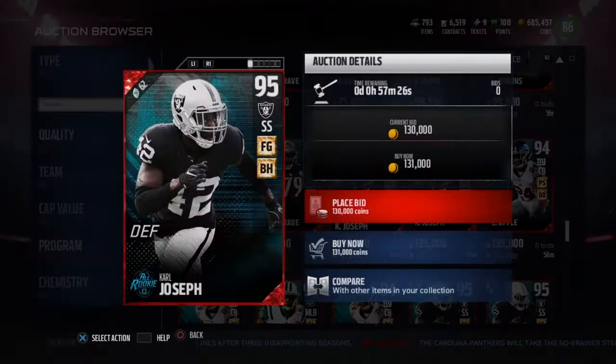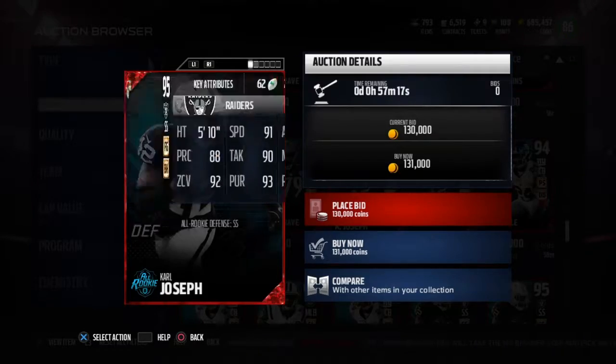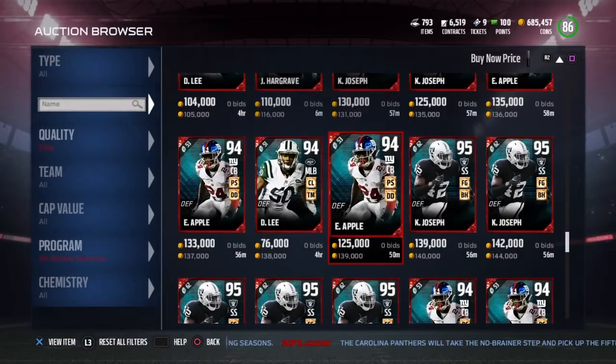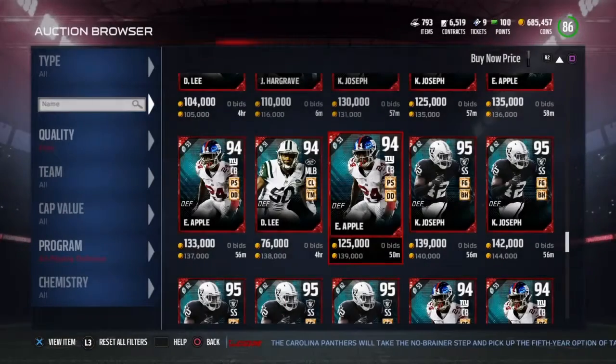95 Carl Joseph looks really good as well: 91 speed, 93 acceleration, 93 hit power. That card looks really glitchy. Eli Apple looks great as well: 93 speed, 93 acceleration, 94 man, 92 zone.